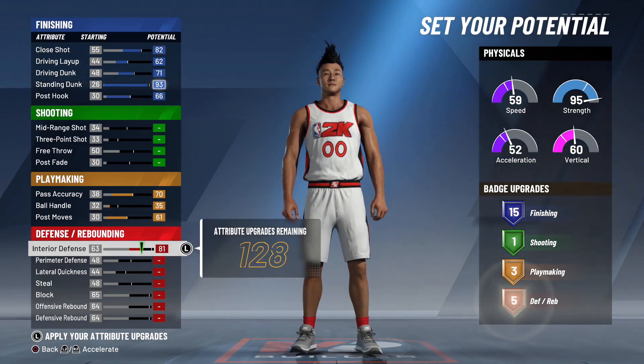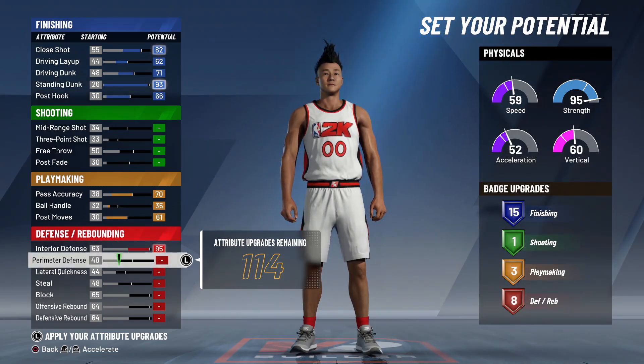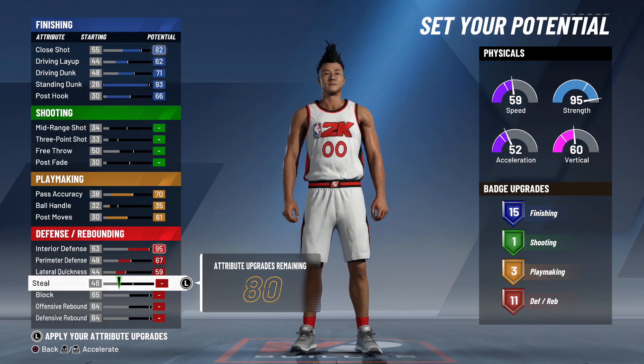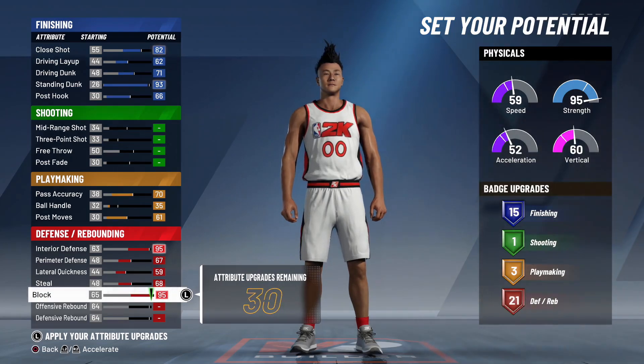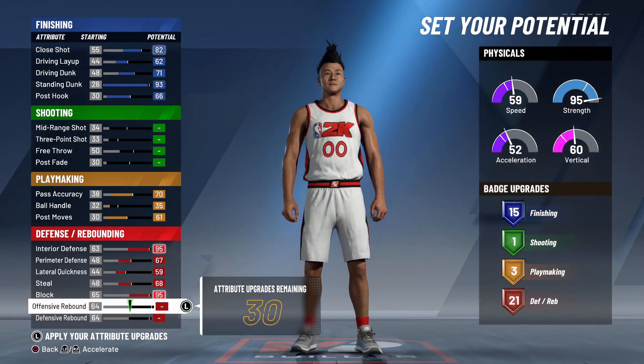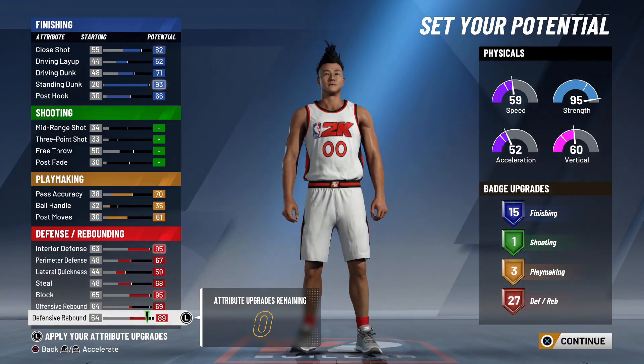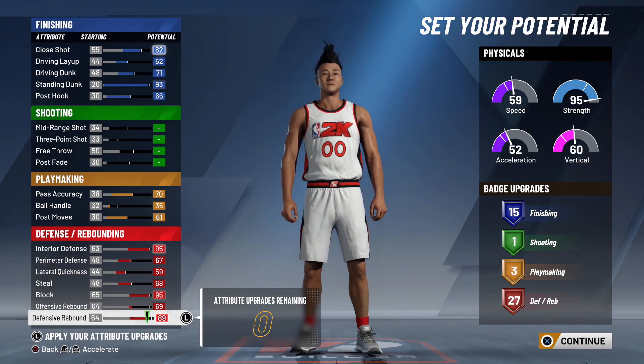For defense and rebounding: interior defense all the way to 95, perimeter defense to 67, lateral quickness maxed out at 59, steal to 68 maxed out, blocks all the way to 95, offensive rebound to 69, and defensive rebound all the way to 89. So that's 15 finishing, 1 shooting, 3 playmaking, and 27 defensive and rebounding badges.